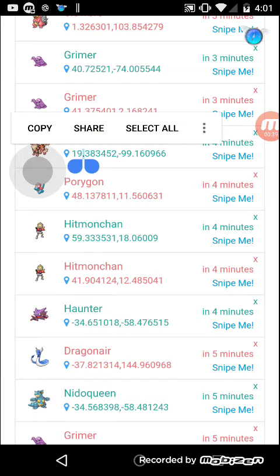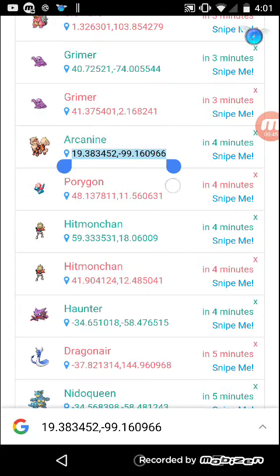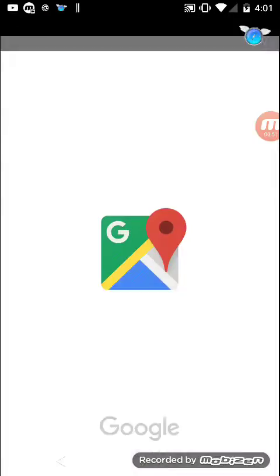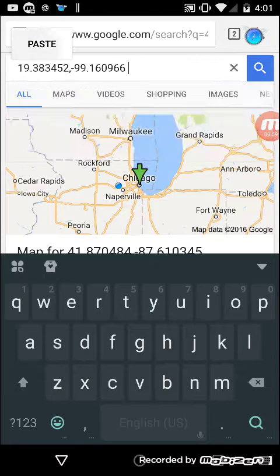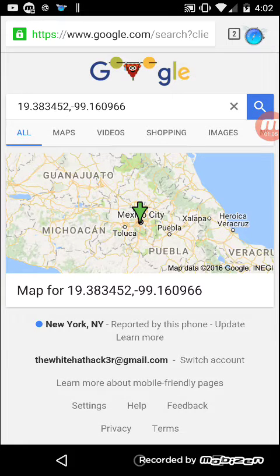So how I do it is — it just went all the way over here, so it's in 4 minutes. I'm just gonna copy the coordinates, paste them into a different tab, and it shows me where to go. I do it on my computer because it's a lot easier since I can sit on Pokémon Go and look up coordinates. If you click on it, it gives you a more detailed view of the streets.